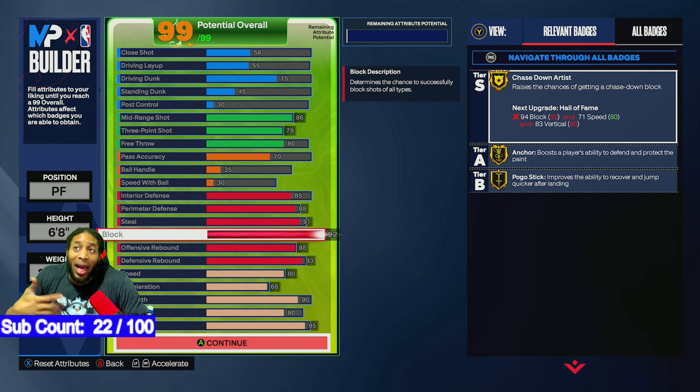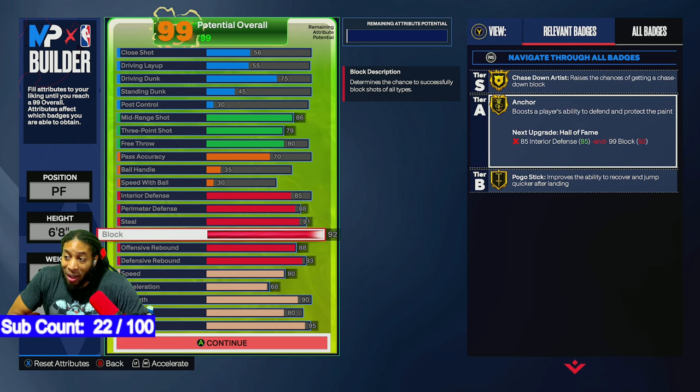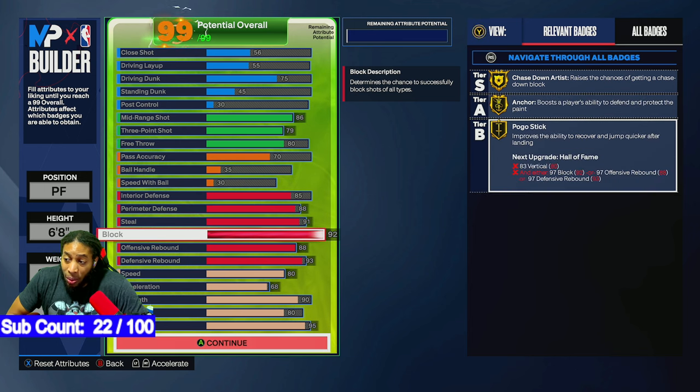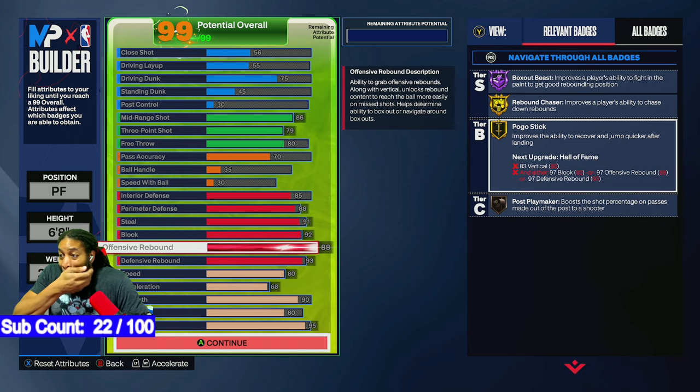This is also going to be a big in the park, so you want to have your gold Chase Down. You want your Anchor badge as high as you can get it. I had to get 99 block to get it on Hall of Fame, but you're not getting that. Pogo Stick you also want as high as you can get it, and that's as high as we could get it.